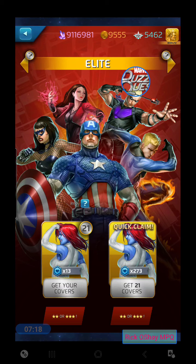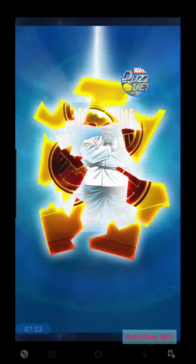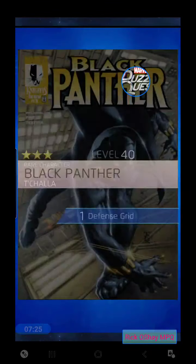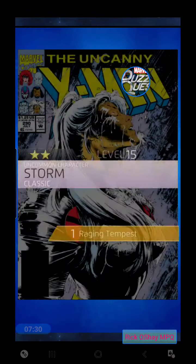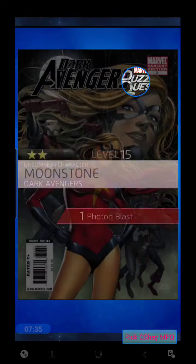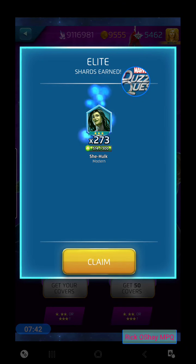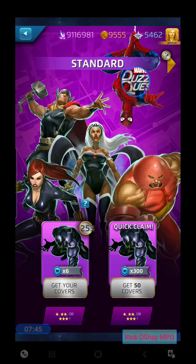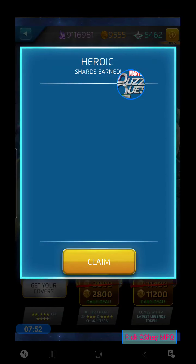Elite tokens — 21 of them. Let's hit quick claim. We get a nice hit on Patch Wolverine, Black Panther Ragnarok, just killing it — Mystique, Storm, another Black Panther, ending with Squirrel Girl. That was a really good run of three-stars. We're already back up to 23 heroics — we're going to run those out as well, with a chance at a four-star here.